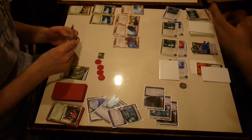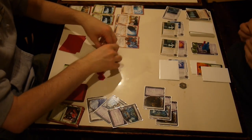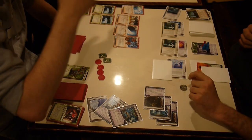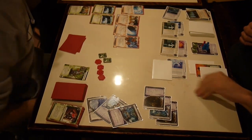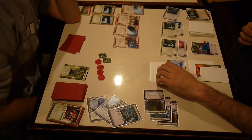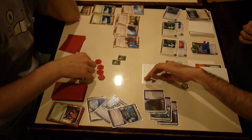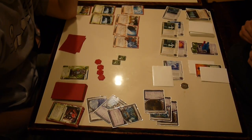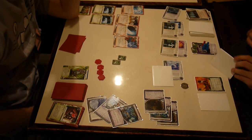He got rid of his mem chip and Kati Jones but kept his rig and Pro Contacts. Technically the corp has the bad pub. If that's a Vitruvius — he ran the remote. I just let him access everything. I'm not even rezzing Ash.